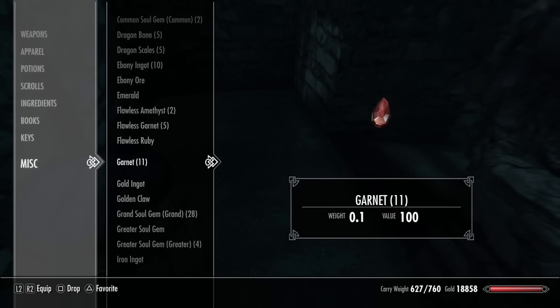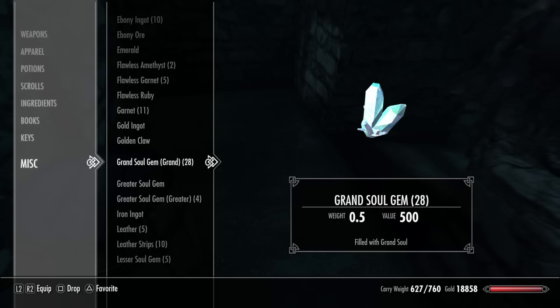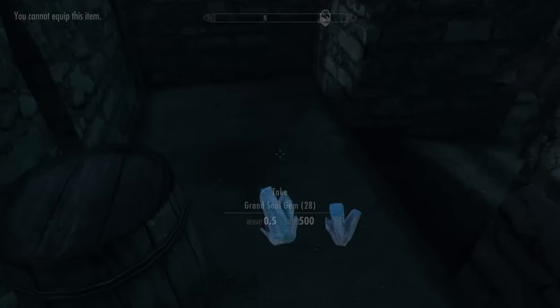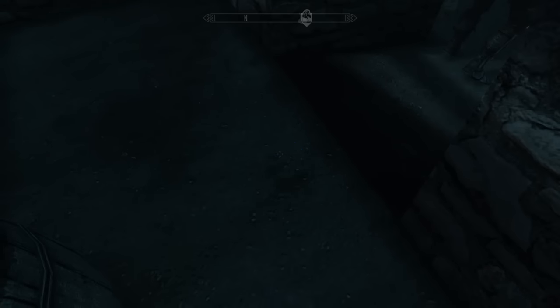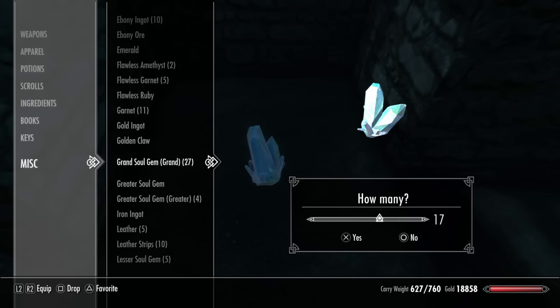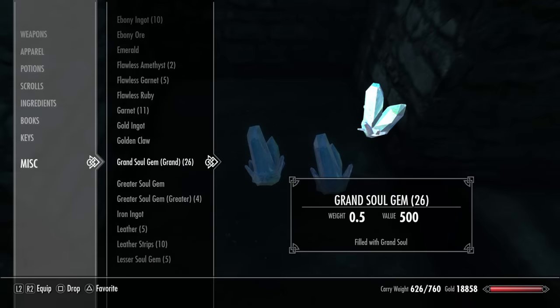What would be a good item to duplicate first? Well, Grand Soul Gems. You have to drop them individually. It helps if you were to drop a single one — I wish there was an option to drop one at a time, because doing this is a pain in the ass.